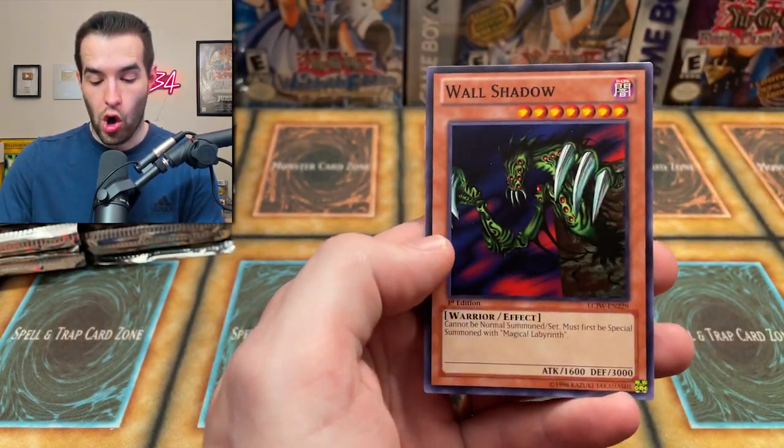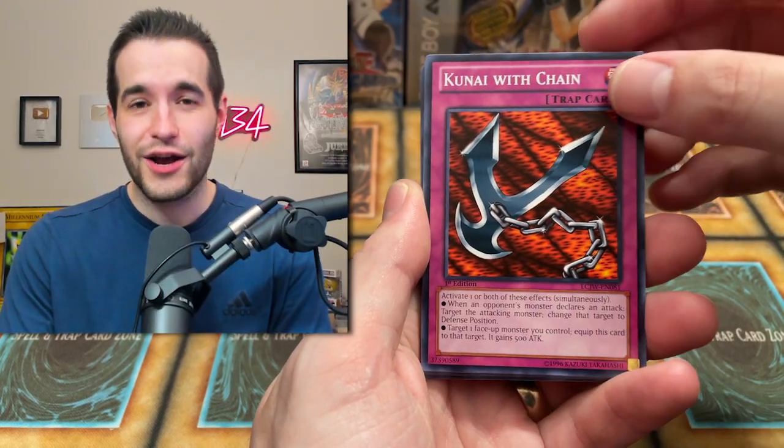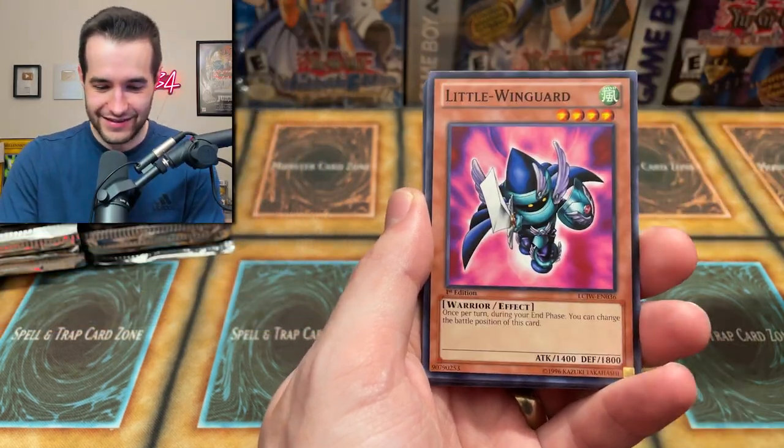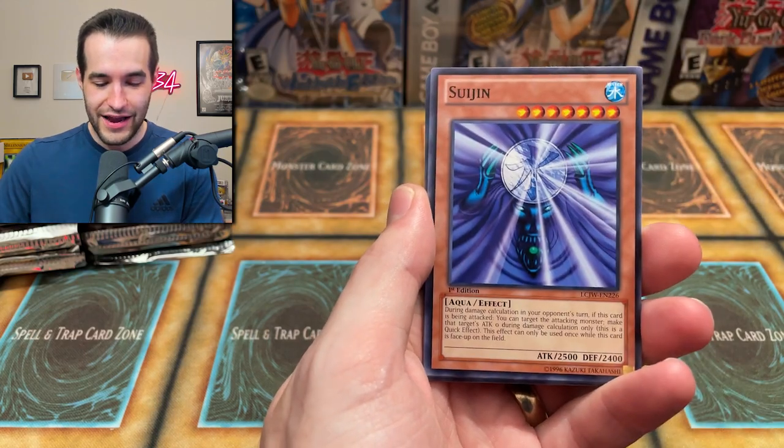And then Chewbacca with the Wall Shadow — 'Attack Yugi's Celtic Guardian.' Kunai with Chain — bringing it back, baby. Ultra Evolution Pill. The Suigen — if you don't know what I'm talking about, that's the anime. If you have not seen it, go watch it right now.